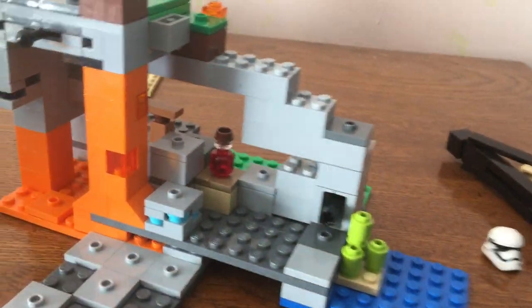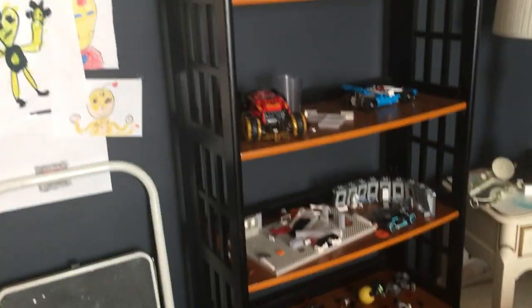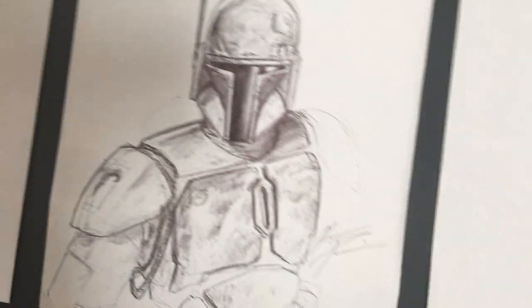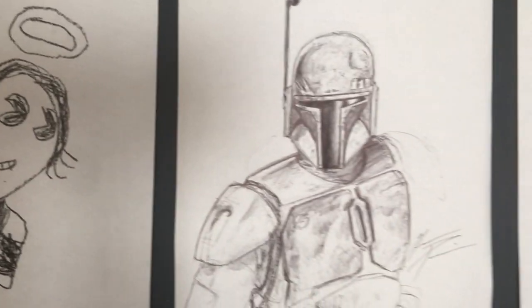Here's some lava. Over here we have some more drawings — here we have Bendy, Alice Angel, and Boba Fett. None of us drew this. Diamond's dad works at a fire station.